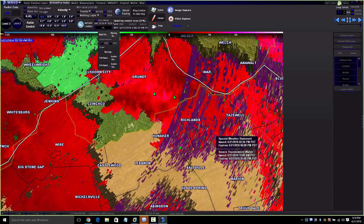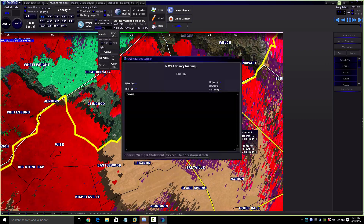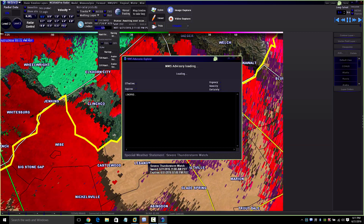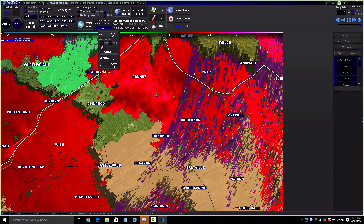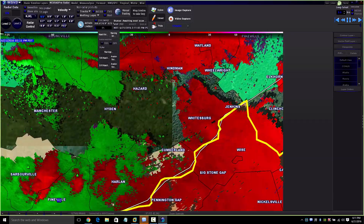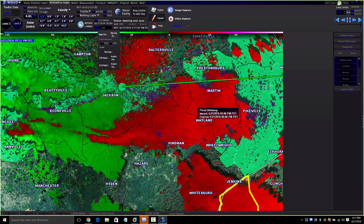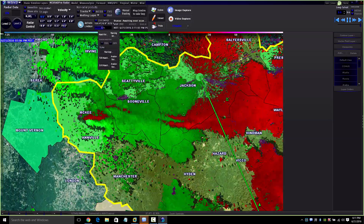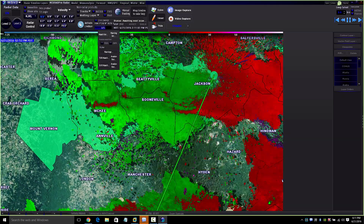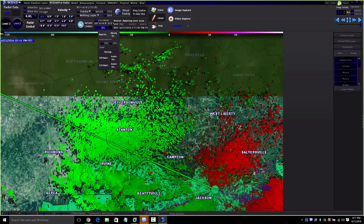Usually with a special weather statement, even if the storm dies down you'll still get the high winds. If you see any bright pinks or darker blacks — this is what you should normally see on a radar system without any damaging winds, something normal. On the other side of the radar you should see something like this — obviously if there's no storms in the area it should look more like that.